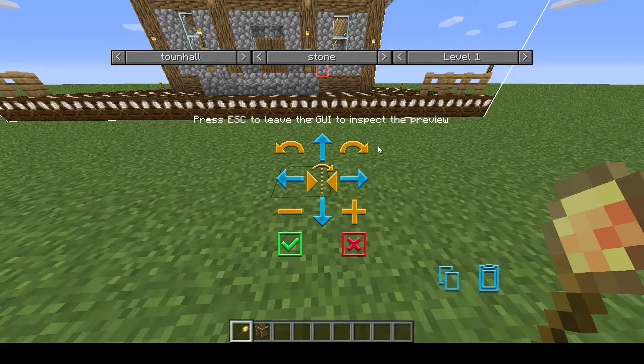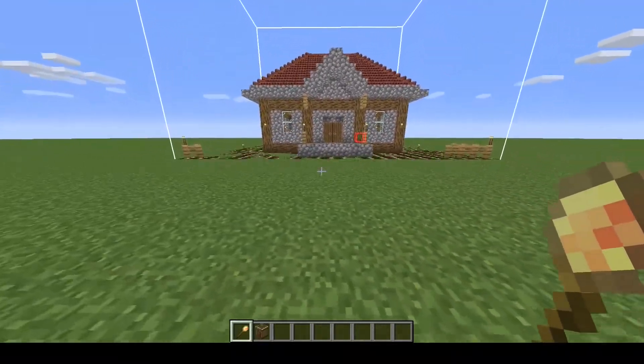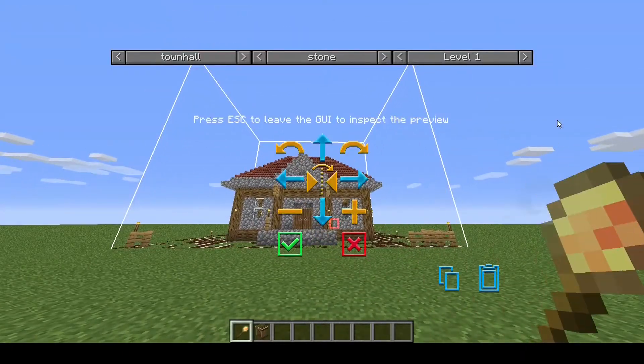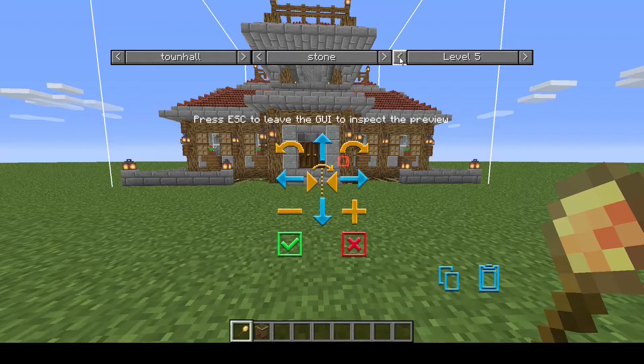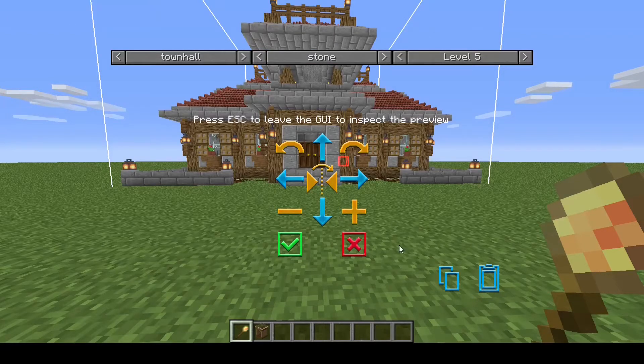To see it better once you have everything set up and you've used the arrows to move it around, press the escape button and you can walk around and see the preview of the building. Then just right-click in the air or anywhere to bring it up again, and you can preview it at every level — you can see what it's going to look like when it's completely upgraded or partially upgraded, whichever you prefer.